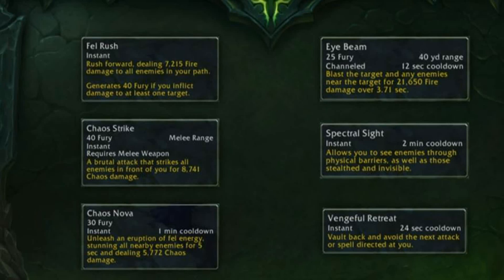Finally there's Vengeful Retreat, which is on a 24-second cooldown. You basically jump back and avoid the next attack or spell directed at you. For example, if you're at 20 HP and a warrior charges in to Execute you, you use Vengeful Retreat and avoid that attack — so you'd dodge an Execute, which is pretty OP.